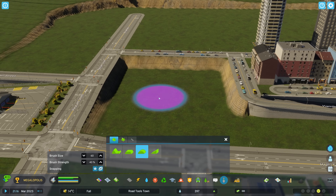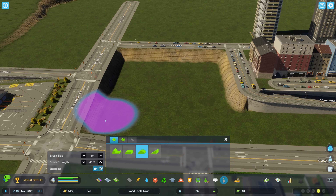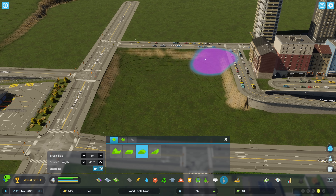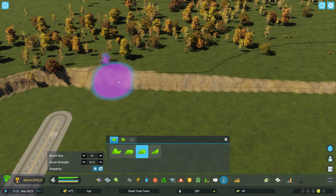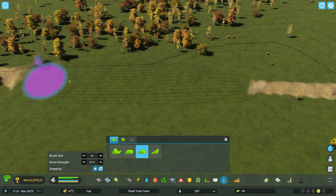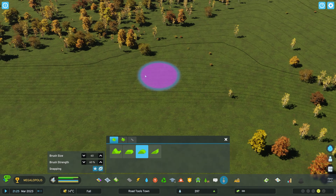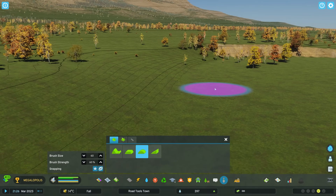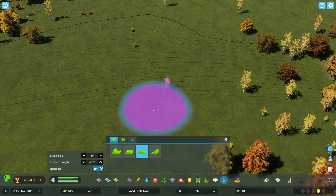Our next tool is the Soften tool, which softens any severe layers. For example, if I didn't want a lot of the brown cliff texture, I could run the soften tool over it and it just softens it out. Bring your brush strength up and it'll get rid of that brown cliff, making those contour lines between the two different layers much more gradual and consistent with each other.